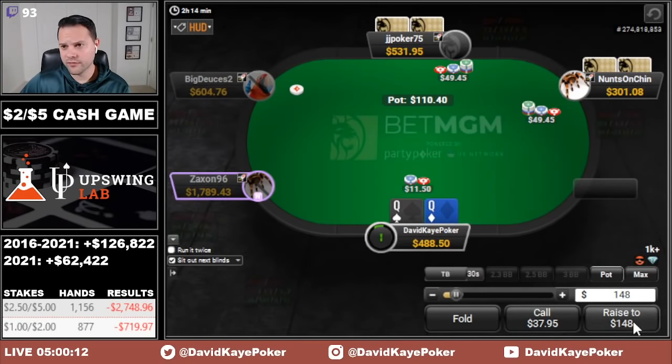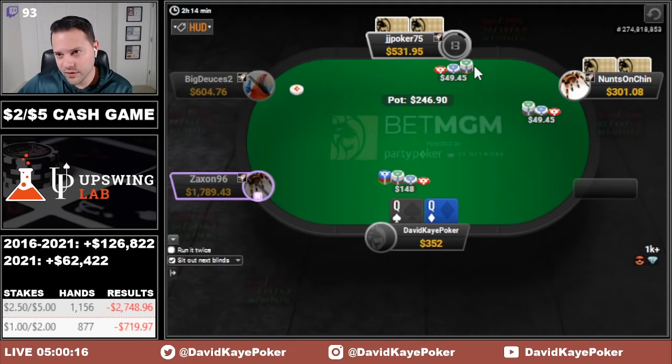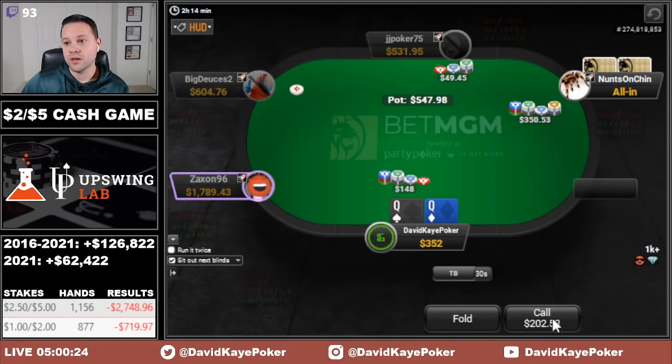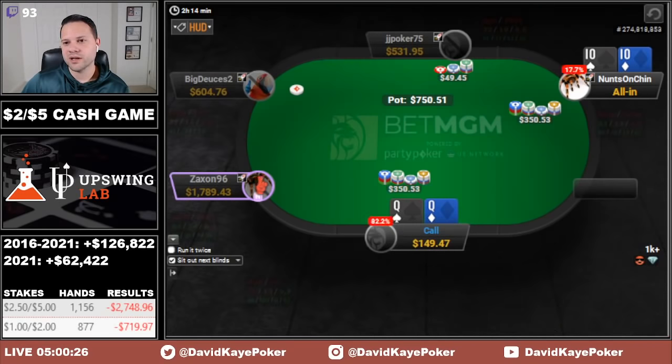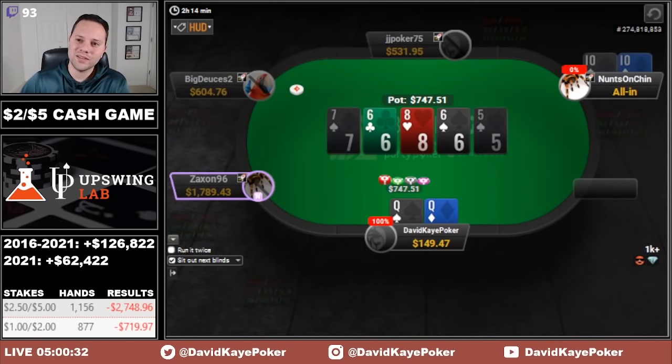We open hijack, small blind 3-bets, big blind cold calls. If the big blind wasn't in there, this would be a close spot between mixing 4-bets and flatting. But with this player flatting, I think we need to do this as a squeeze — we go all in. They have pocket tens. We hold. A nice pot there for us.